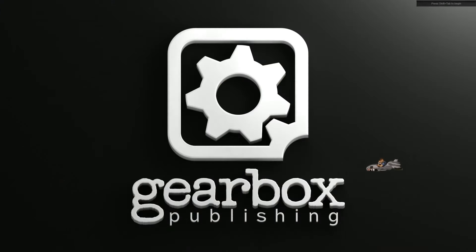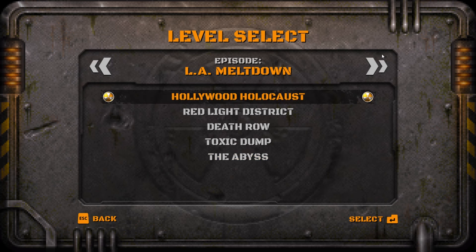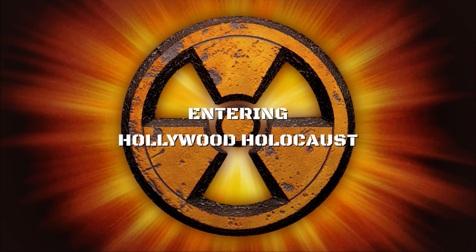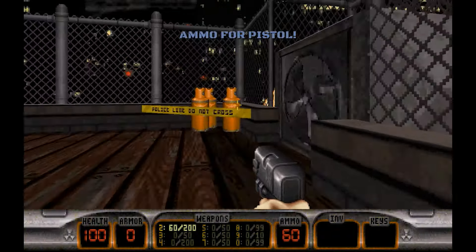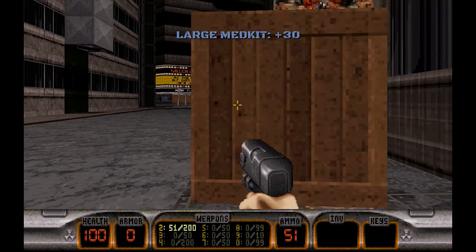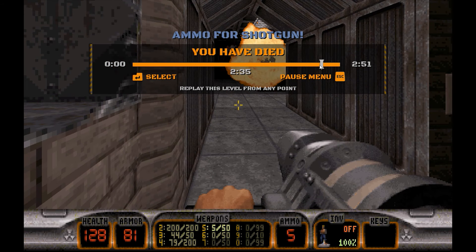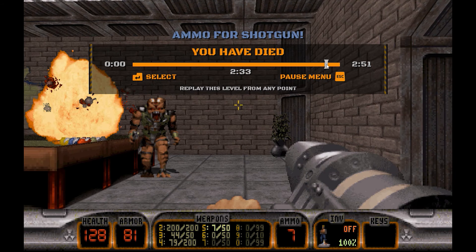This contains the exact same Duke Nukem 3D Atomic Edition we've known and loved for two decades — four episodes with eight to eleven levels each, over a dozen weapons and inventory items, and plenty of ugly alien bastards to kill. Also returning is the rewind feature that first showed up in the port for last-generation consoles, although it's the first time it's appeared on PC as far as I know.